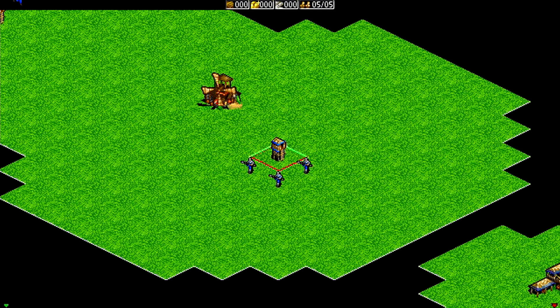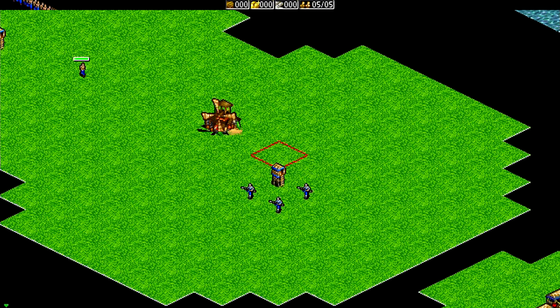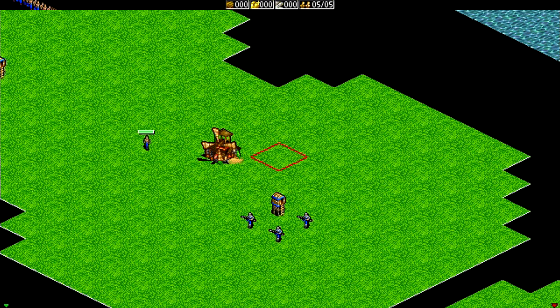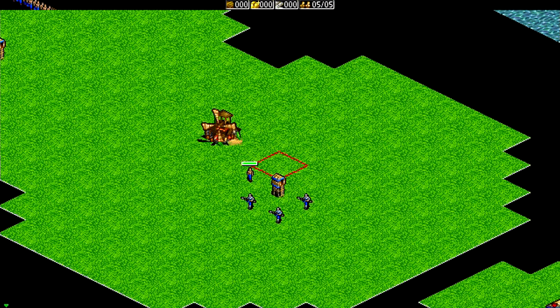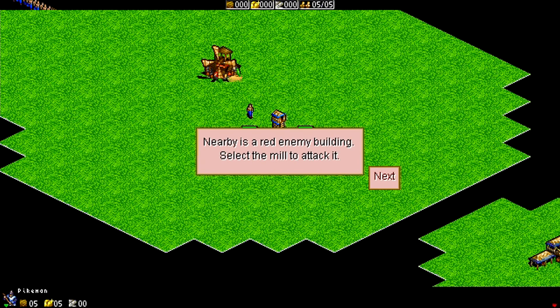That seems to be an unfriendly windmill. The question is, can we select multiple units? But that's a different story. At the guard tower, select the pikeman by clicking a unit twice. So this does have double-select apparently. There we go.